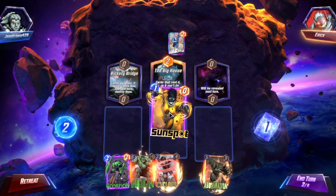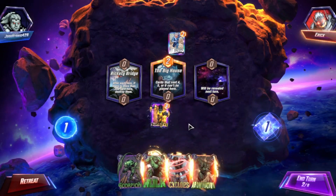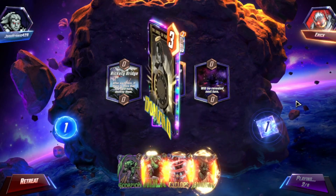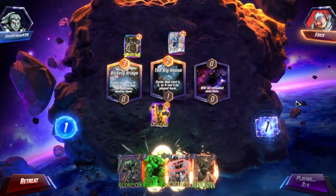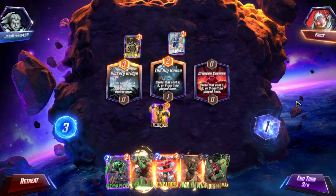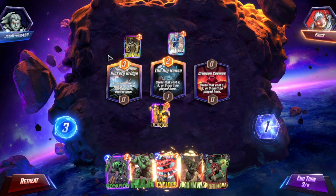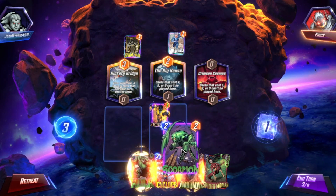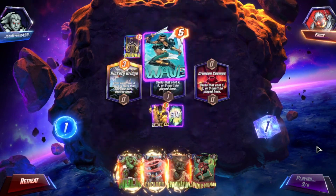Cards cost four, five to six can't be played here — so maybe I want to go and start stacking that. Cards cost one, two, and three can't be played here. Cool, I don't know if I've had both of those locations in play before. Hit here, there he is, nice.